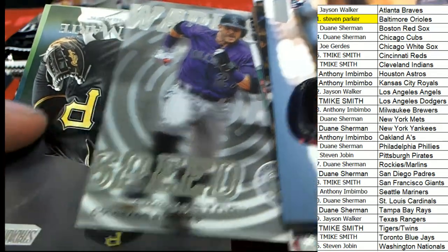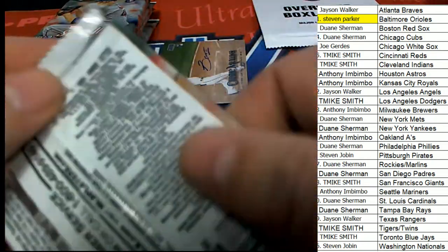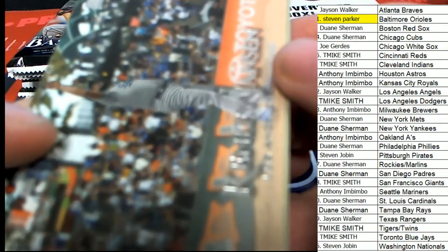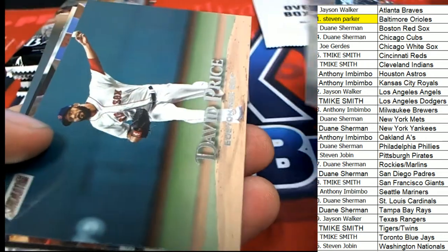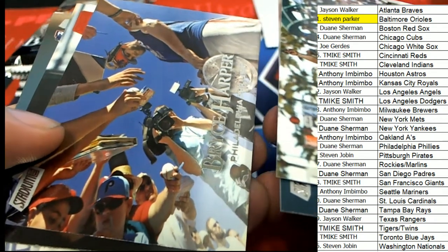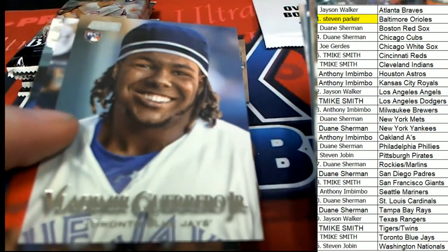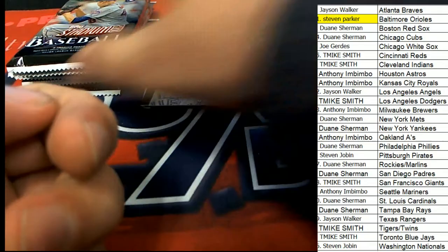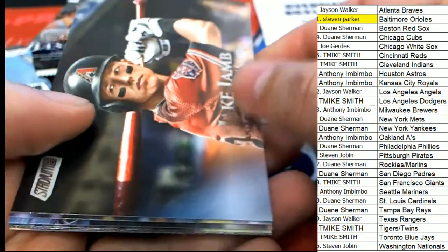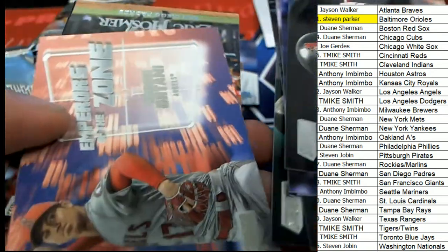Craig Kimbrel. Cool looking Bryce Harper. Scores red foil — there's a nice rookie card.